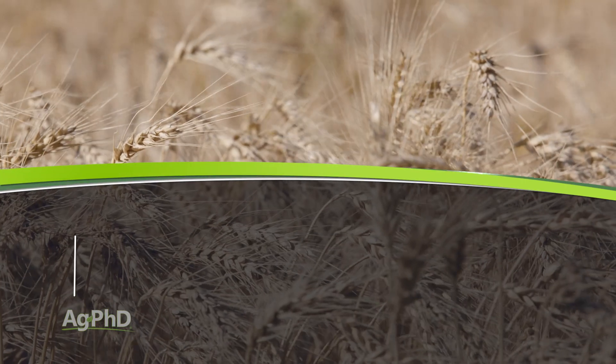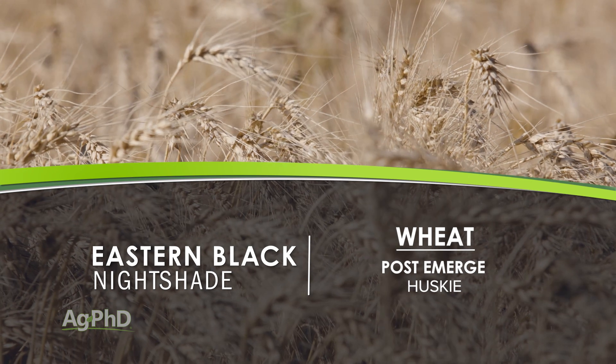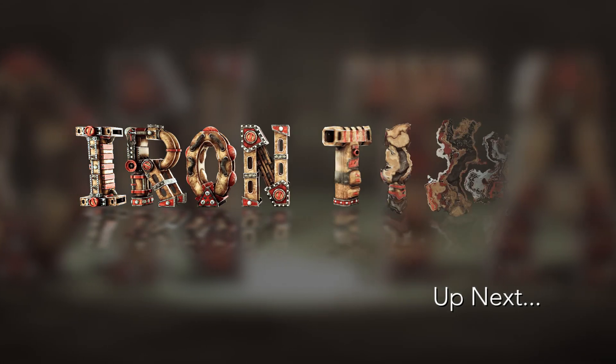When we look at wheat, we don't see a lot of black nightshade out in wheat, and we can control it fairly well with Husky post-emerge, but I would start off with Sharpen pre-emerge to help out as well. That's it for our Weed of the Week — Eastern Black Nightshade — but stay tuned, Iron Talk is coming up next.